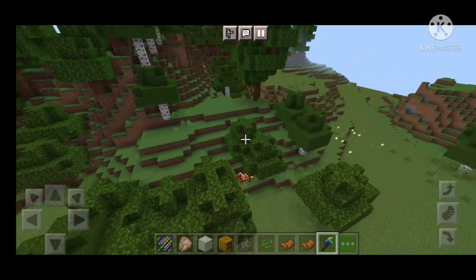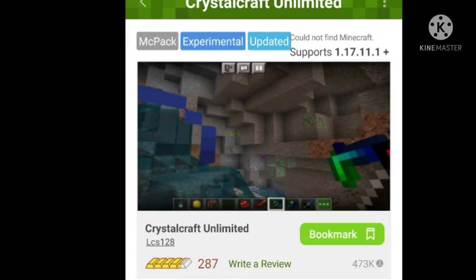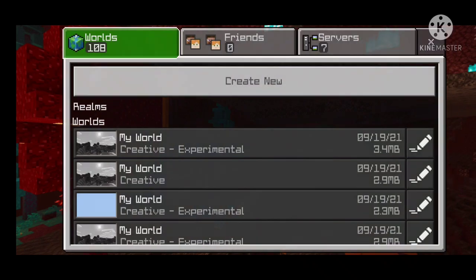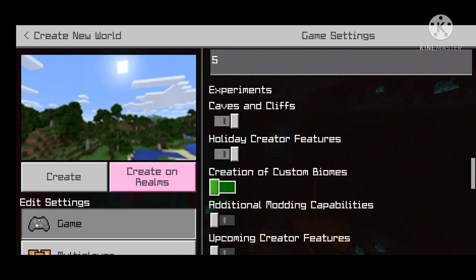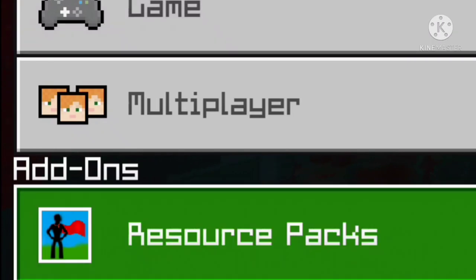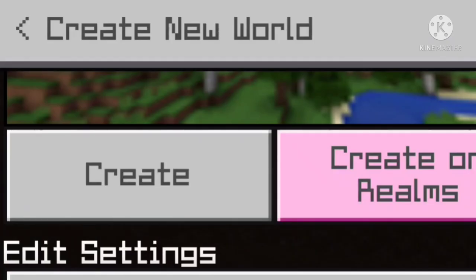Now I am going to tell you how you can install this mode. First of all you have to download it and open it. You will find it as Crystal Craft Unlimited. Install this mode, open it in Crafting Building, and convert the Crafting Building. Then you will be able to create a new world — keep the world setting and turn on all the experiments. There will be a resource pack and you will activate it.